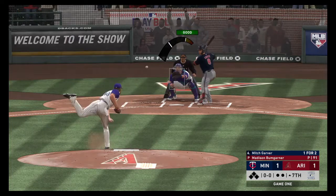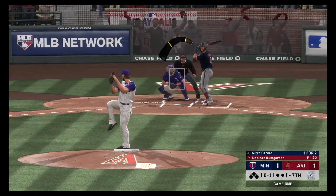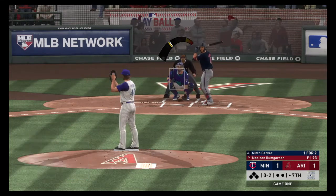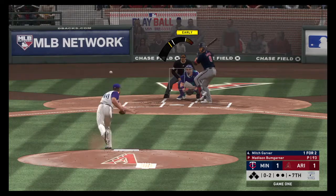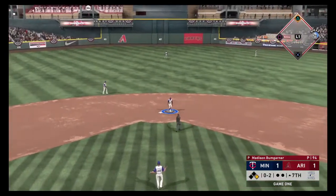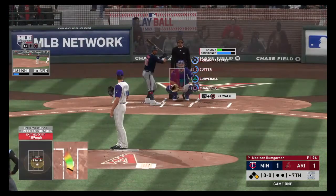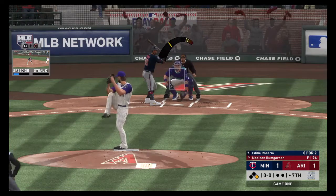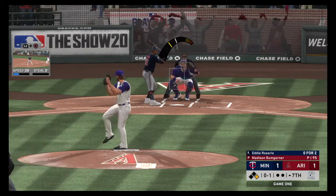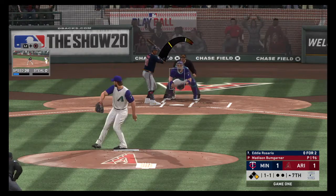We go into the top of the seventh. The score is tied at one. Bumgarner's first pitch to Mitch Garver to lead off the seventh is taken for a strike. 0-1 the count. The next pitch is swung on and missed. 0-2 the count. Here's the pitch — hard smash up the middle for a base hit. Garver is now 2-3 on the day. That will bring up Eddie Rosario. Here's the pitch — swung and missed on a fastball at the knees. I think he might be going for the double play here. The 0-1 misses high. 1-1 the count. Here's the pitch from Bumgarner — swung and he missed a curveball.